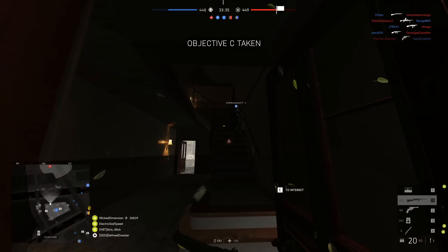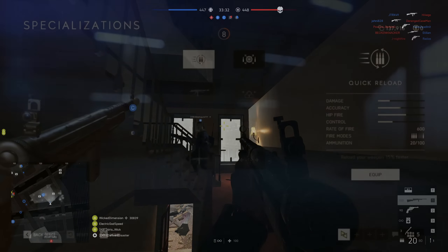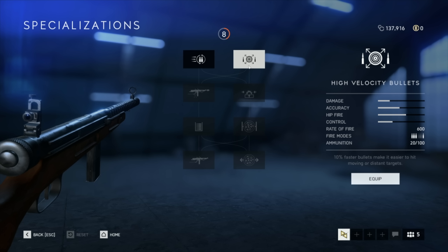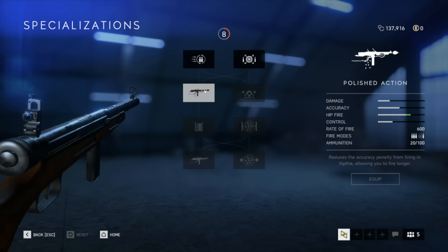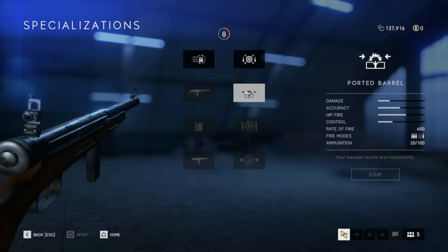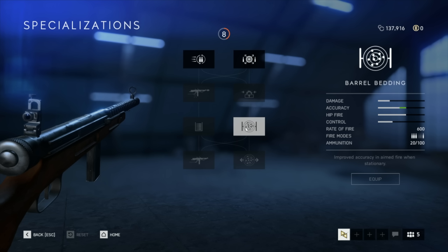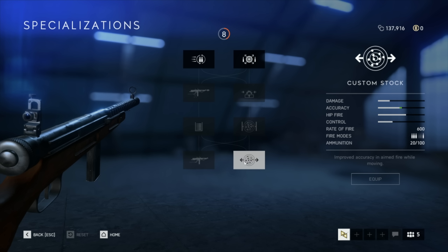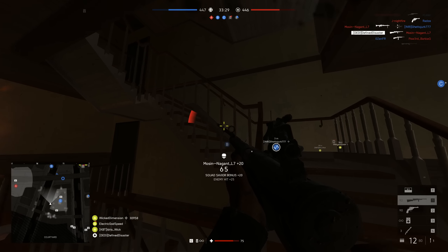In terms of specializations, the selection is quite good. On the first tier you can choose quick reload — giving 15% faster reloads — or high velocity bullets for better muzzle velocity. Going down the left side gives you polished action for better sustained hipfire accuracy, followed by an extended mag giving a 30-round magazine. The right side offers a ported barrel decreasing horizontal recoil, followed by barrel bedding for better accuracy when aiming down sights while standing still. The final tier is between enhanced grip for better base hipfire accuracy or custom stock for improved accuracy while moving and aiming down sights simultaneously.